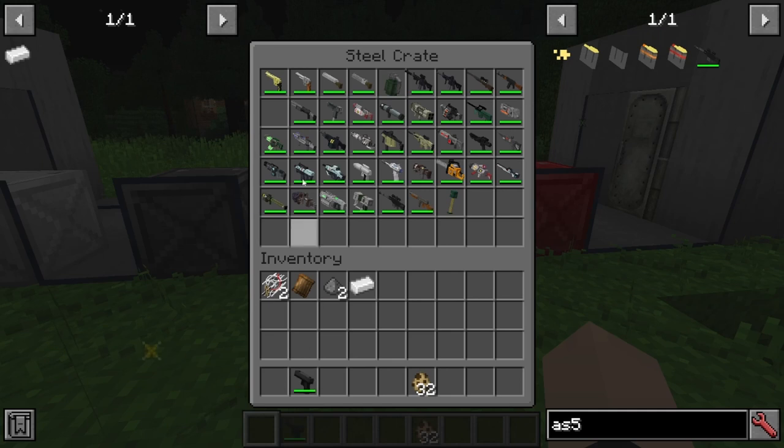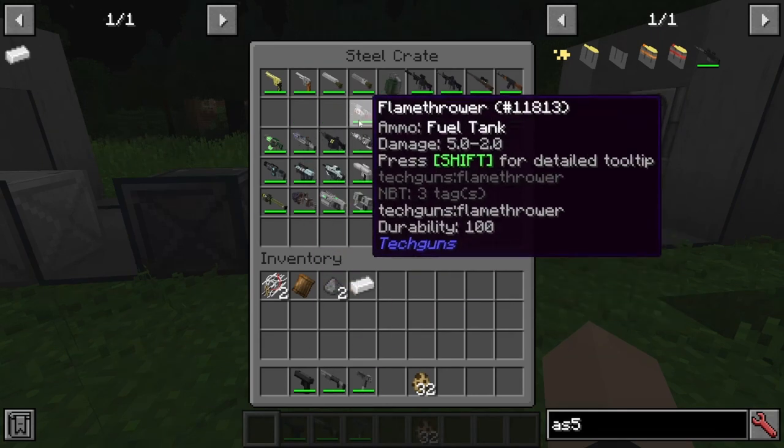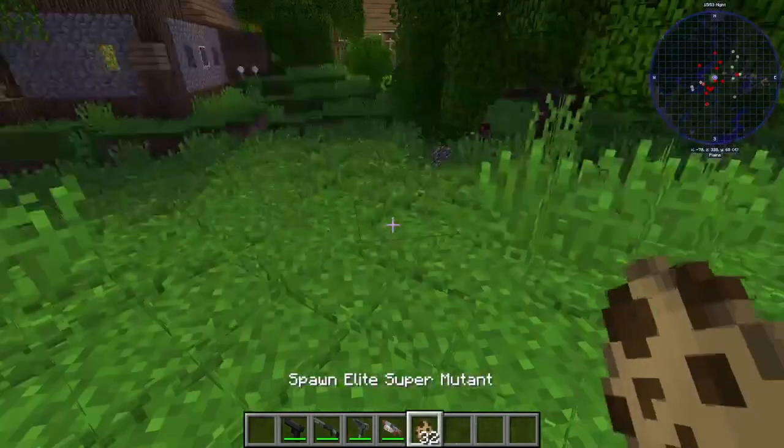Next, we have our pistol, our combat shotgun, our MAC-10, and our flamethrower, which is absolutely fun to use.